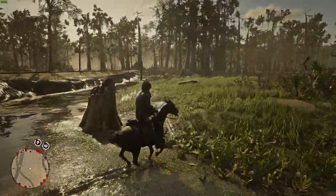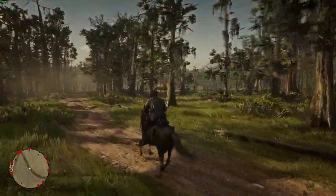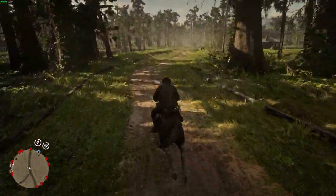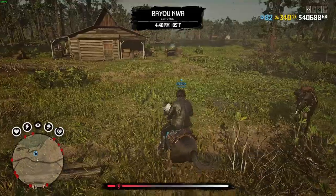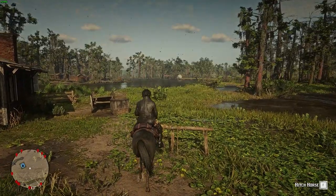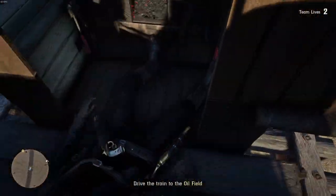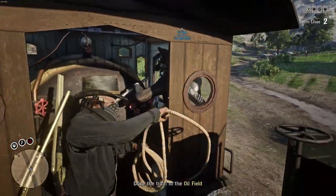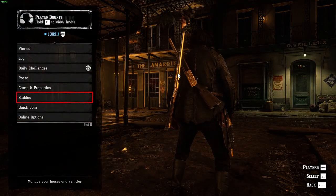Bayou Nwa is probably the best location because most of the time you won't deal with many players, there are no railroad tracks to cross, no hills, and it's mostly flat land. You're close to Saint Denis and close to roads. There's also a fast travel post nearby in the swamp area. The only real downside is some alligators, but it's rare for them to be an issue since the shack isn't really near them. Heartlands and Tall Trees are decent alternatives, but I'd recommend staying away from the Grizzlies and Hennigan's Stead.